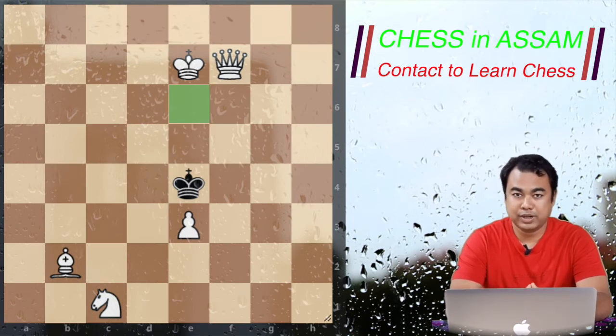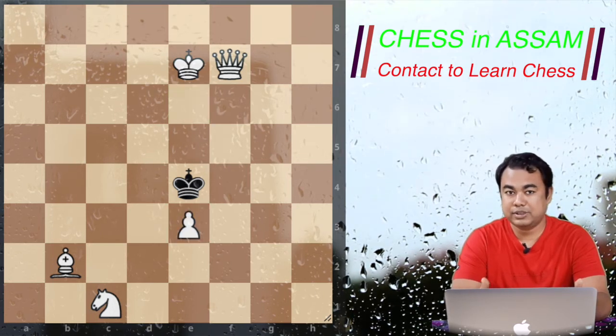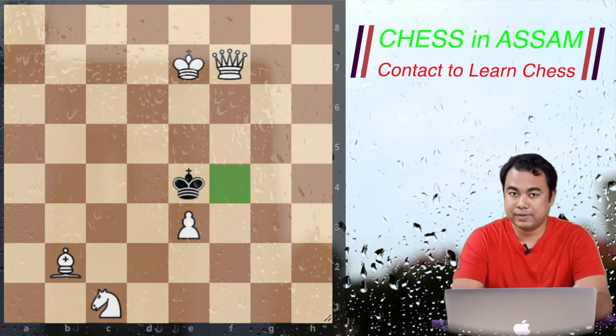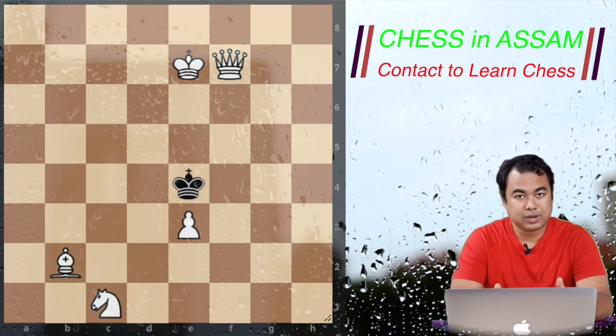Now let's find the problems with this pattern. If our King goes to e6, the black King will capture the pawn. Or if the Queen gives check from f4 first, the black King will go to d5. So we can say the first pattern fails to give checkmate in two moves.